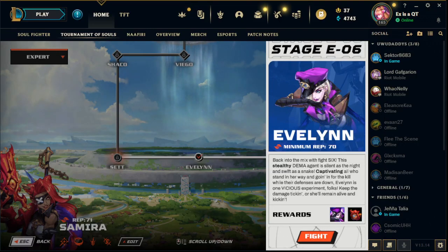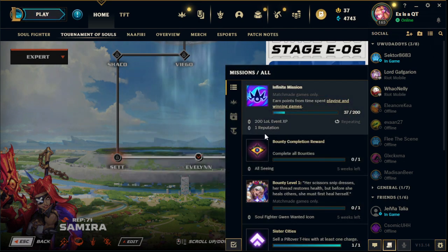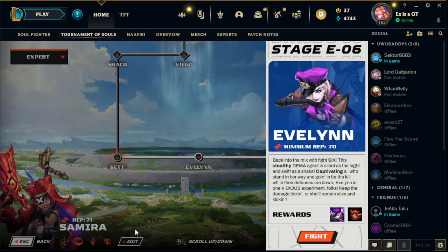Hello everyone, today I'm going to be showing you how to do Expert Evelynn. You need a minimum of 70 rep, and you get the rep from doing the missions within the Soul Fighter event.